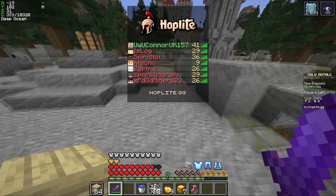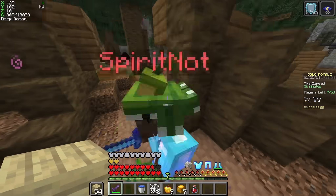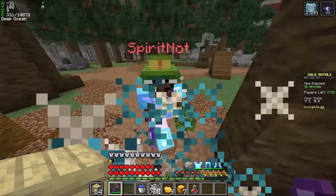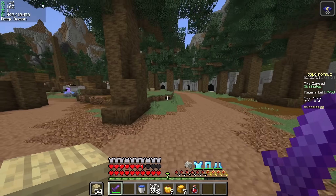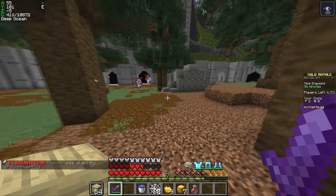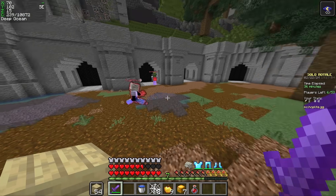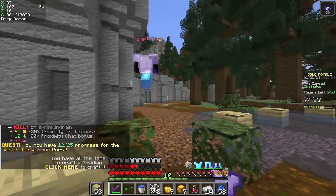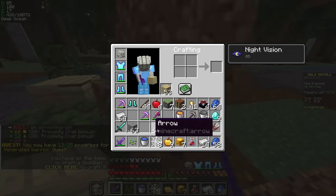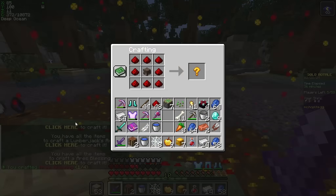I'm gonna try seeing who the threats are. This guy right here is pretty stacked — he has a fire sword. If I could just land my shots at him that'd be great. I think I could try stealing this kill here and getting that Artemis bow. Got him. He took the Artemis, but I can still craft two Ares blessings. So I'll do that.